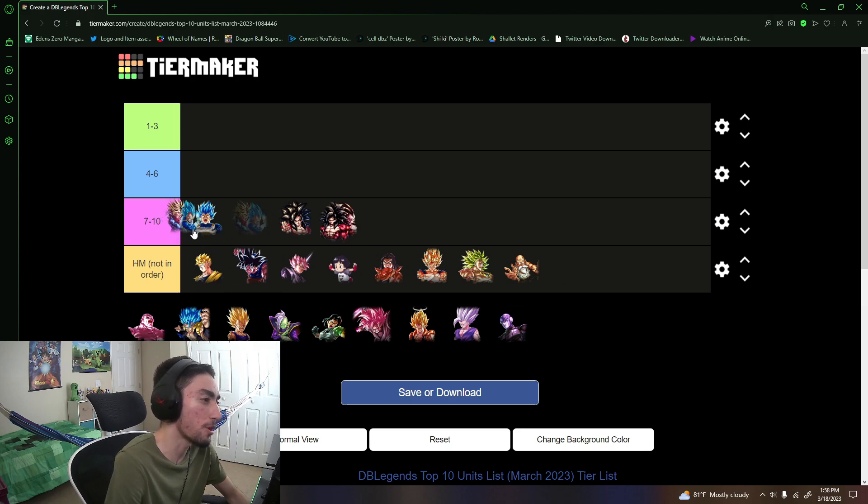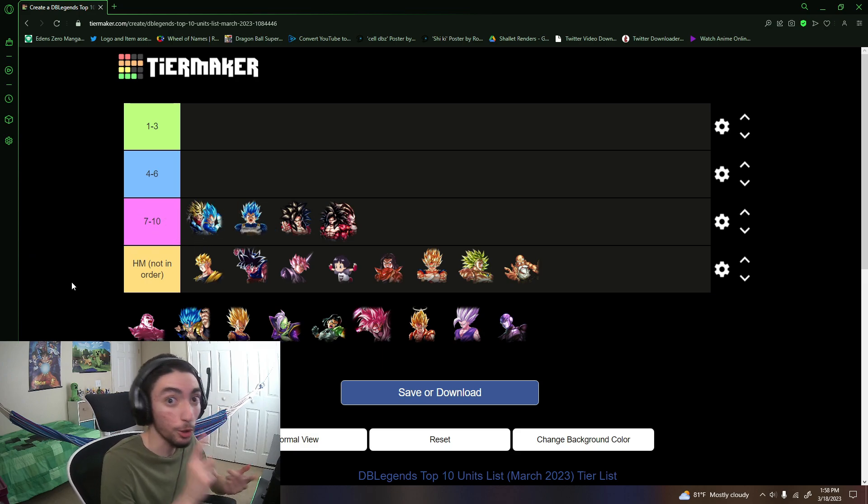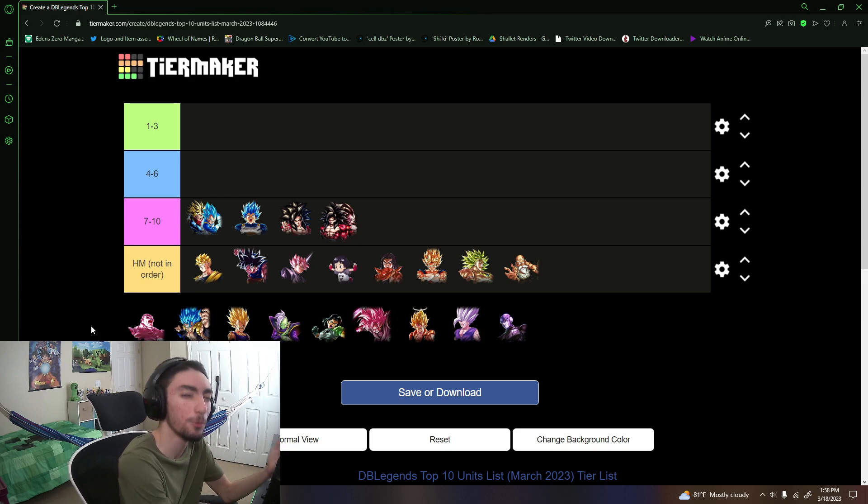Number 6 and 7 is Vegeta and Trunks. With all the recent equipment buffs and Future tag buffs — including Vegeta Clan buffs on God Ki — they've definitely increased in value and are comfortably in the top 10 now. I find them more useful than Evolution Blue Vegeta mainly because they're on Future, and Future now has Ultra Rose Goku Black who's very very good. They work pretty well together, and I feel they fit slightly better than Evolution Blue on that team.